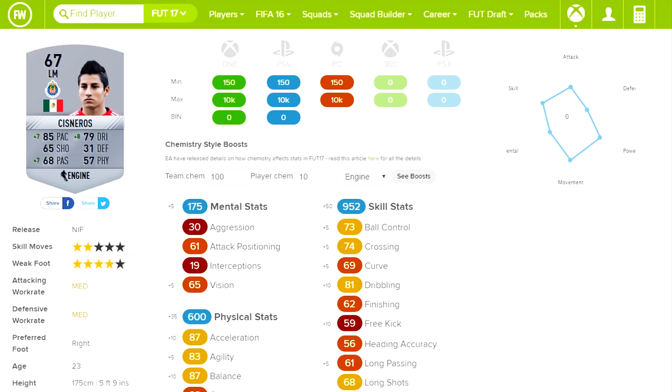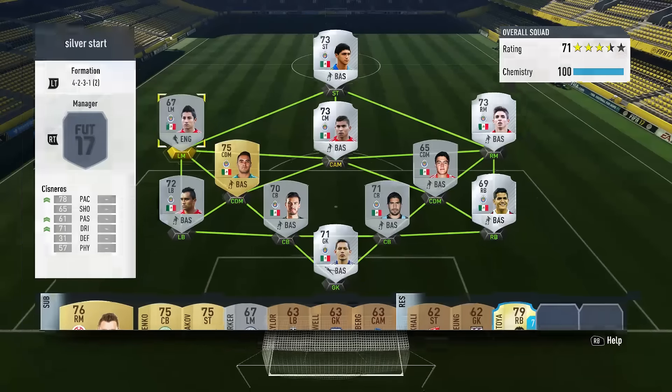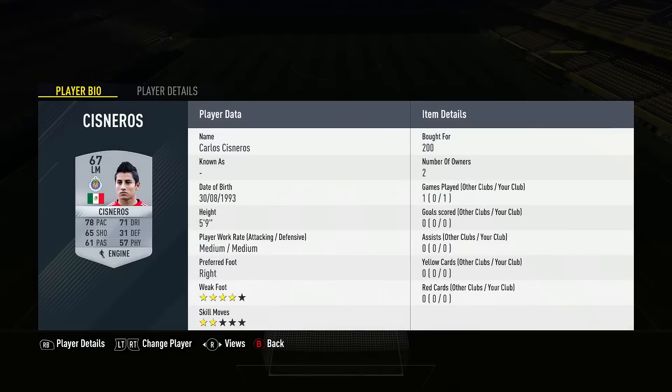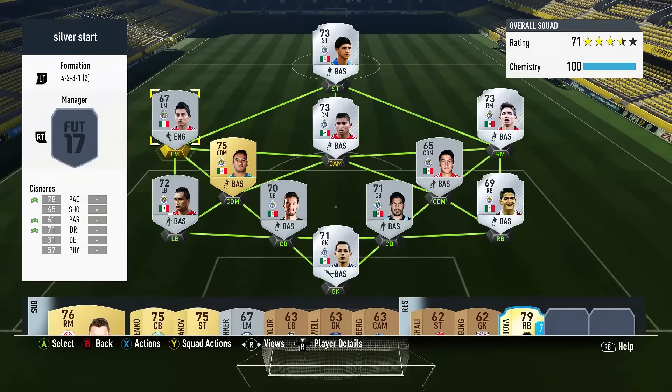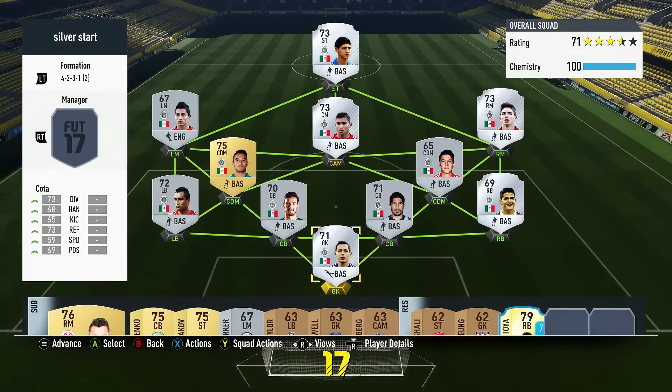We're going to jump into my Ultimate Team account and play some games with the full Chivas squad. You can see Cisneros there with the engine chemistry on him. He has 10 chemistry, so he will be getting all the stats we saw on FootWiz — 85 pace — and we'll see how he performs in two matches.